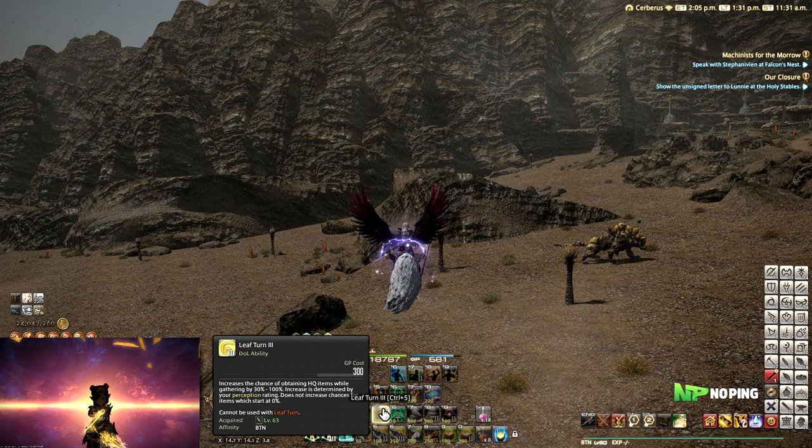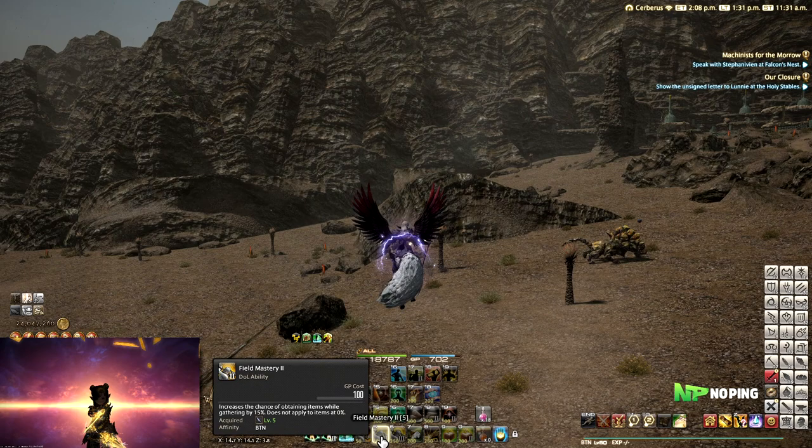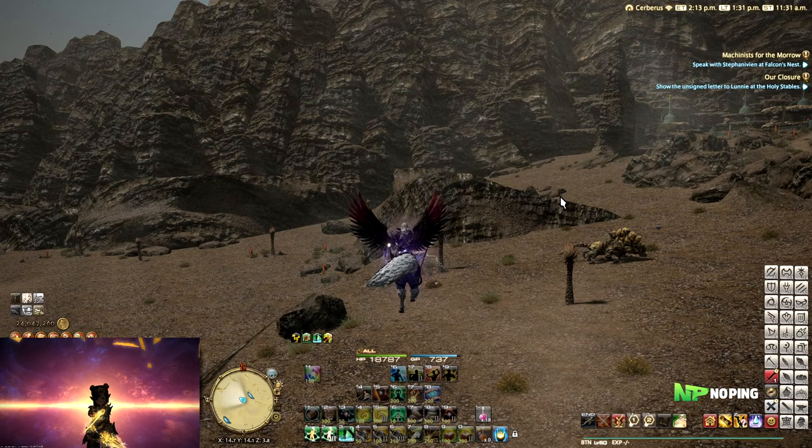You can use different skills like Leaf Turn to increase the high quality chance. You can use things like Blessed Harvest I and II, Pick Clean, and Wonderful Harvest to increase the amount of items you get per gathering attempt. You can also use Field Mastery to increase the rate at which you acquire items. If you're already at 100% you don't need it, but if you're at 95% it's worth getting that extra 5% so you don't miss any.